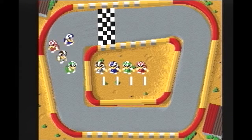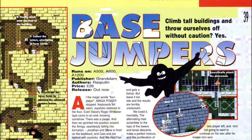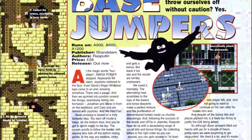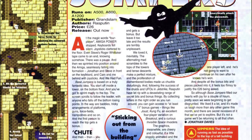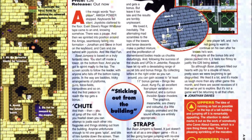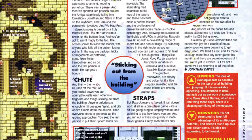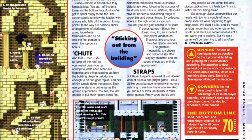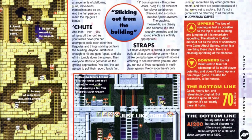Let's take a look at what the magazines back in the day had to say about Base Jumpers. Amiga Power awarded Base Jumpers a 70% score. They start off their review by applauding the multiplayer aspect of the game, but finish off by writing: 'Base Jumpers is flawed. It just doesn't work at all as a one-player game. It's a bit like going bungee jumping with no one watching to see how brave you are, and you run out of lives too quickly in the multiplayer games. Pretty soon there's only one player left, and he's not going to want to continue on his own after he knows he's won.'